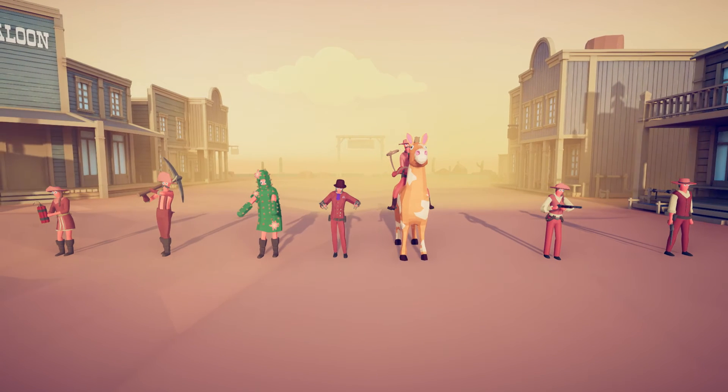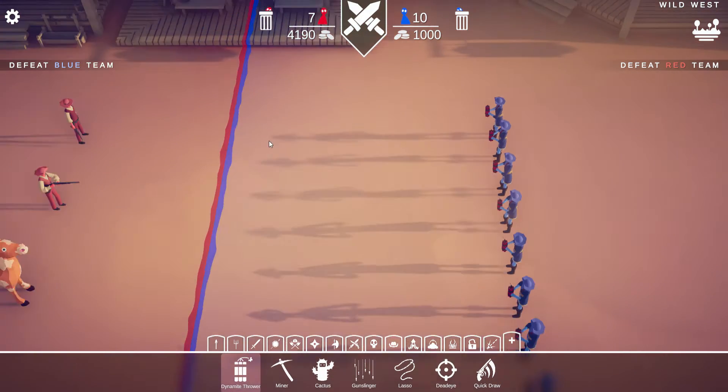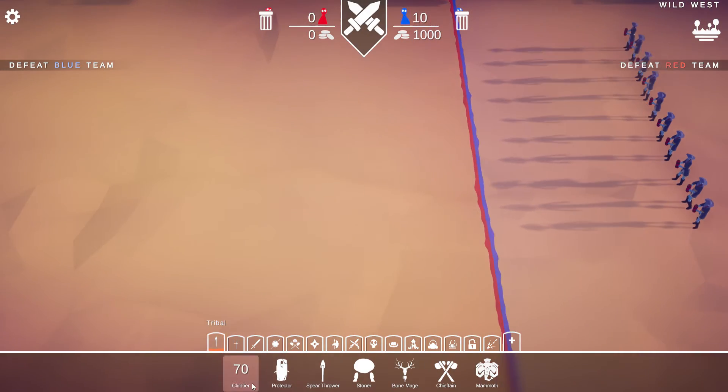What is up guys, today we are back inside of Totally Accurate Battle Simulator and we're going to be reviewing each unit inside of the Wild West faction. The first unit is the Dynamite Thrower.